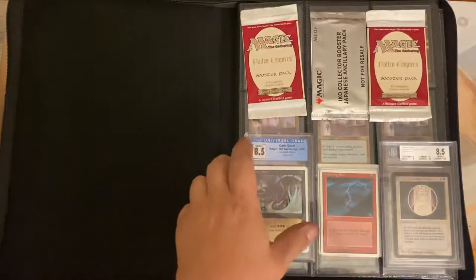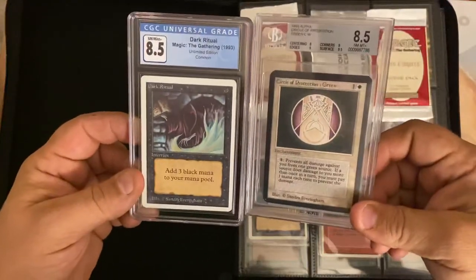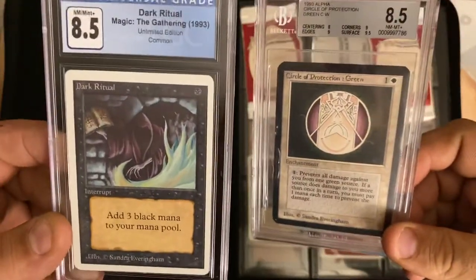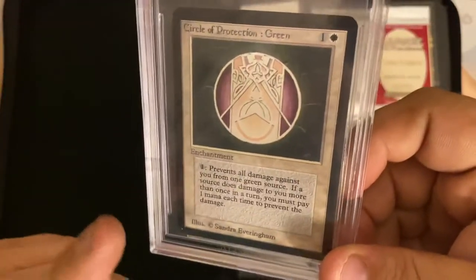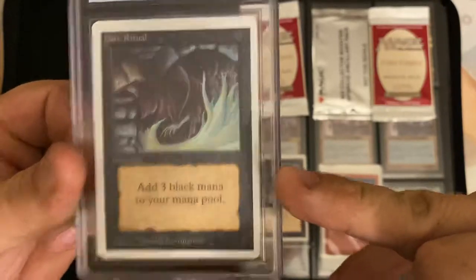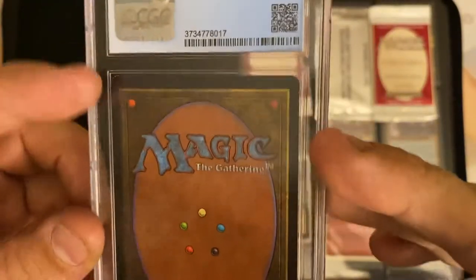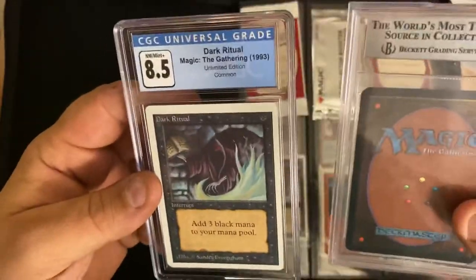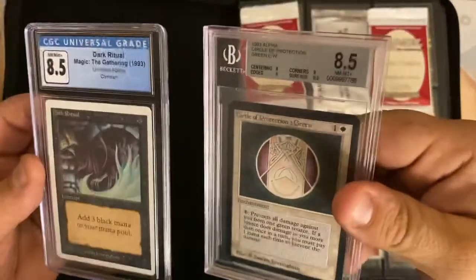I had a few questions for you guys. I'm starting to get into grading cards, so check this out — you have two 8.5s: this 8.5 by CGC Universal and this 8.5 Alpha by BGS. With the BGS you actually have a little more dings on your corners, and then you look at this Dark Ritual — it's in pretty great condition. So my question is: why is CGC considered so much more unreliable compared to BGS and PSA?